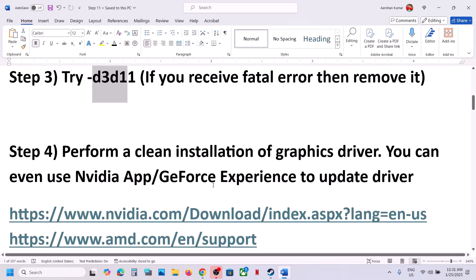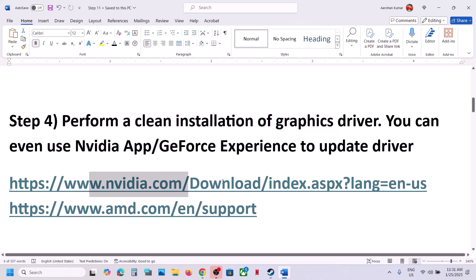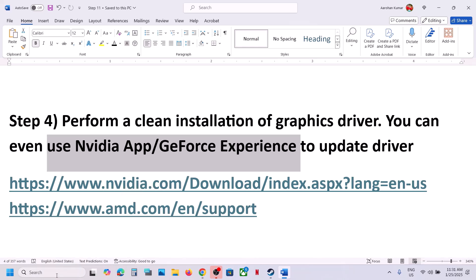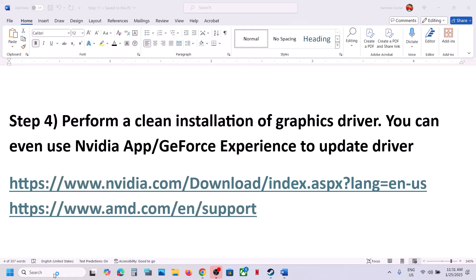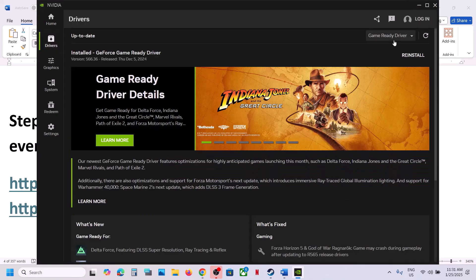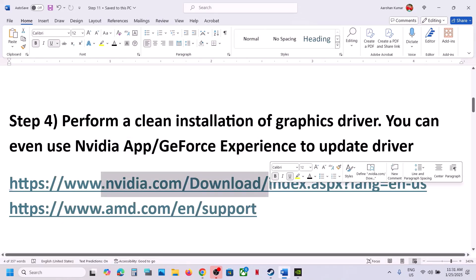The next step is to perform a clean installation of your graphic card driver. If you have an Nvidia card, go to the Nvidia website; if you have an AMD card, go to the AMD website. If you have the Nvidia app or GeForce Experience, you can use these applications to update your graphic card driver. Open Nvidia app, go to Drivers, and update from there.